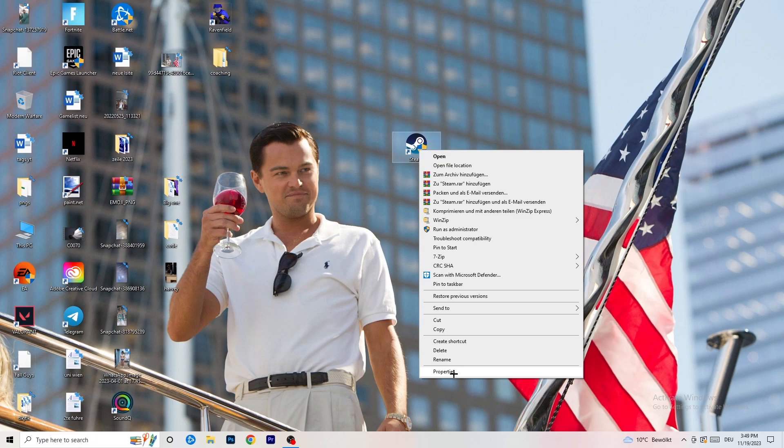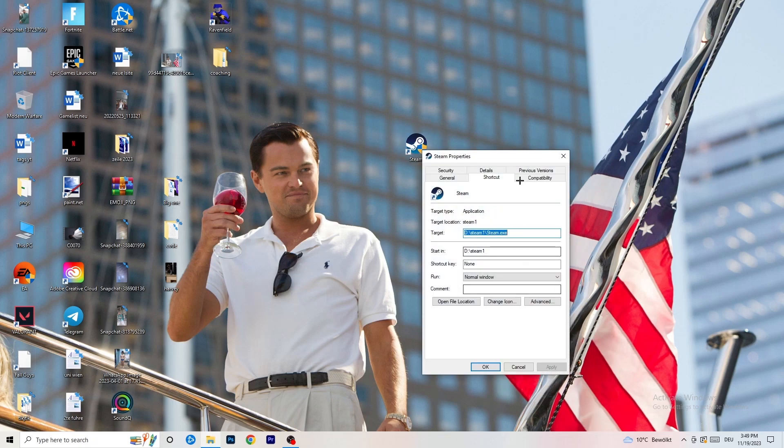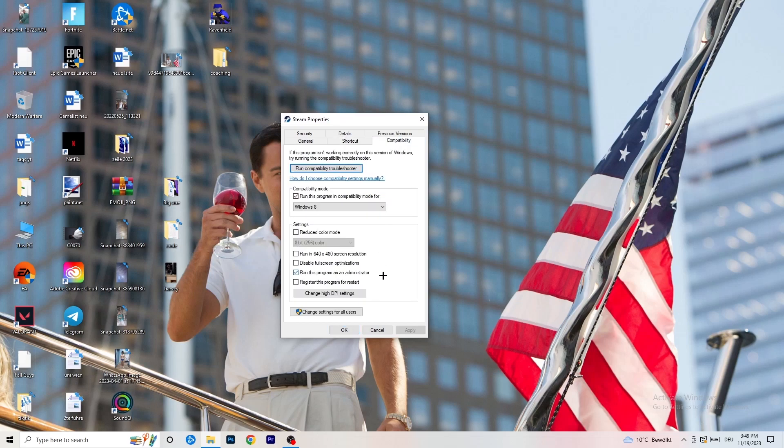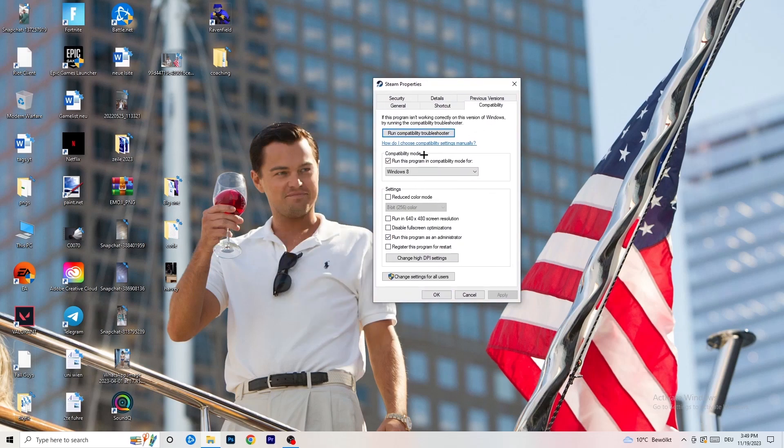Otherwise, go back and open the properties tab. Click into the 'Compatibility' tab. I want you to copy my settings: enable 'Run this program in compatibility mode' and select Windows 8. Disable 'Reduce color mode'. Disable 'Run in 640x480'. Disable 'Disable full screen optimizations'. Enable 'Run this program as an administrator', and disable 'Register this program for restart'. Then click Apply and OK.